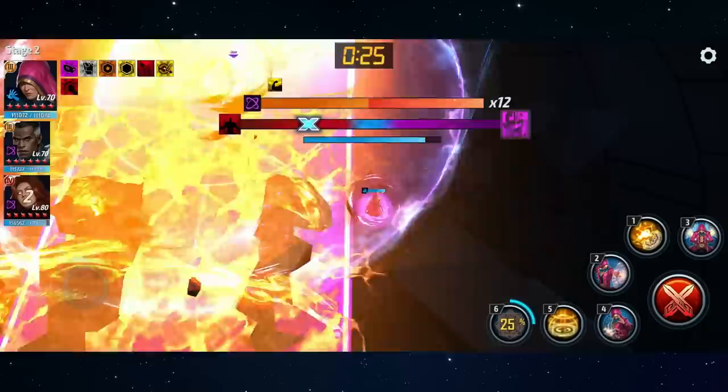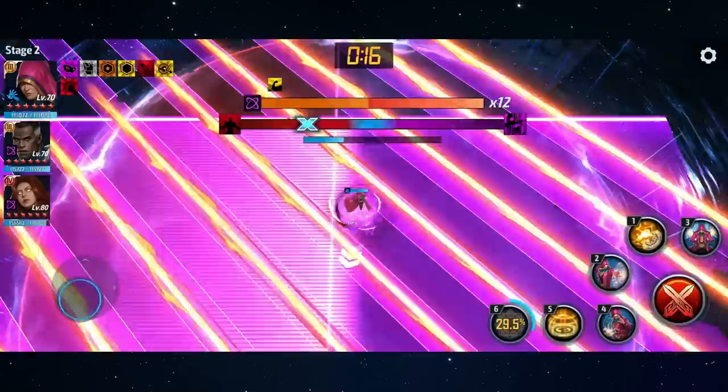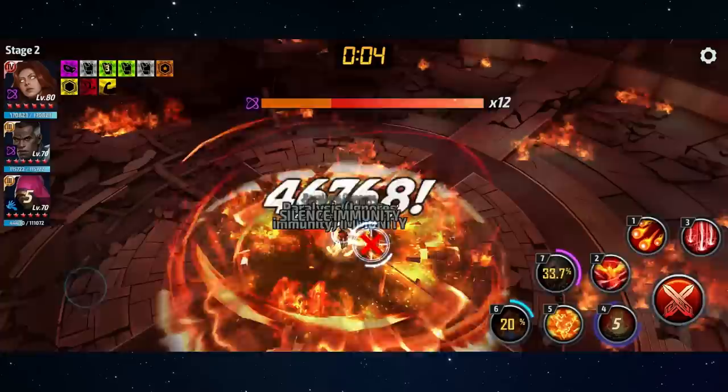The blue bar underneath the moving bar indicates how much time is left in the mini game. It's a 17-second mini game with a full 20 seconds from start to finish — from when the mini game begins to when you get the stun to land. Then it's a 10-second stun, which again is the best time to unload on the boss and deal massive damage.